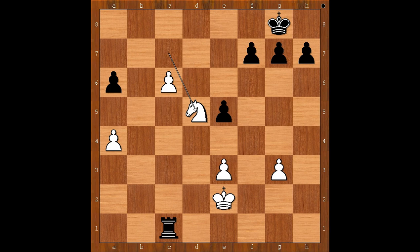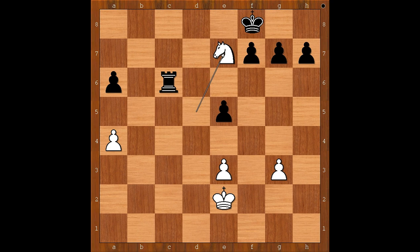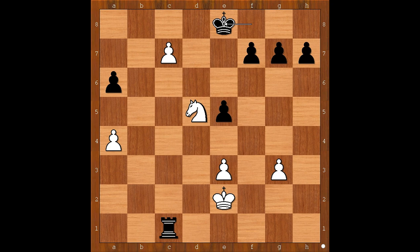And now black plays the obvious move — king to f8. If rook takes on c6, then white wins. Knight to e7 check, and after king goes to f8, knight takes rook. So after knight to d5, king to f8, and after c7, king to e8. And black is winning.